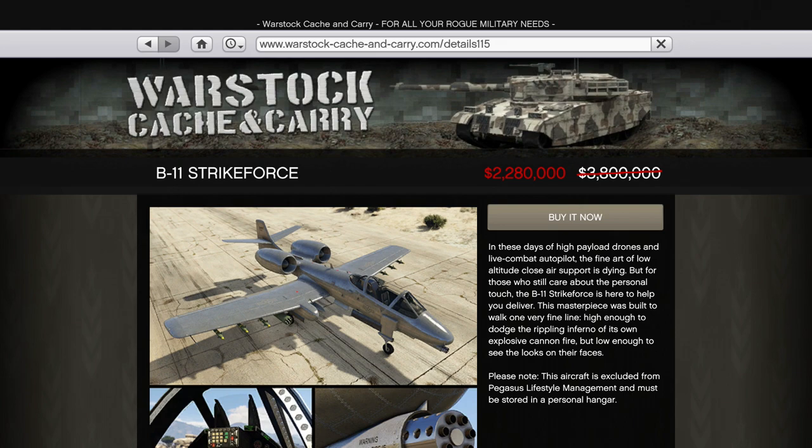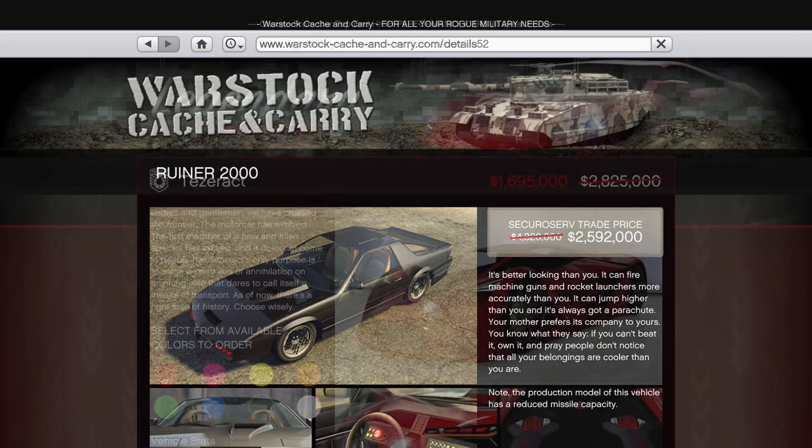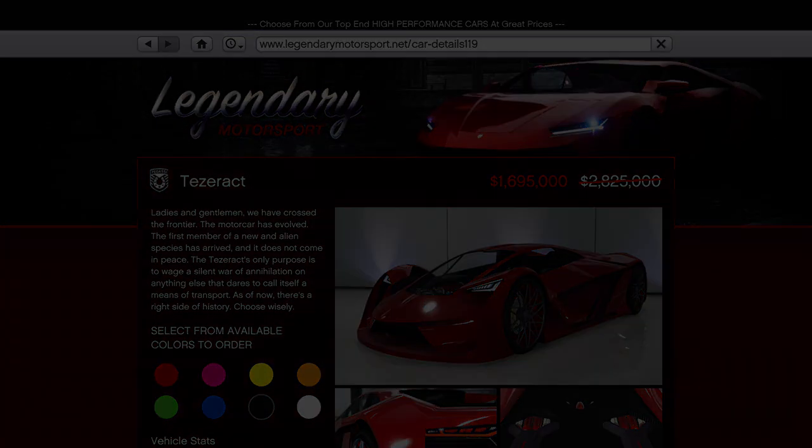From a racing perspective none of these vehicles are anywhere near the top of their classes, and obviously some, like the Ruiner 2000, can't be raced and are just for a bit of fun. Probably the most notable here is the Tezzeract, which is a much more reasonable $1.7 million instead of the usual $2.8 million, and is the best choice if you frequently do mid-range drag races or races with catch-up enabled. Otherwise it's outclassed in the supercars class for performance.